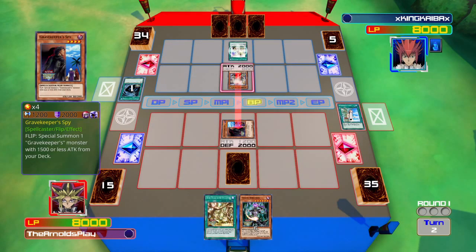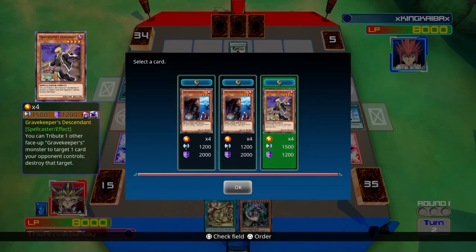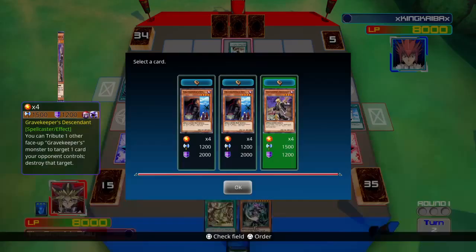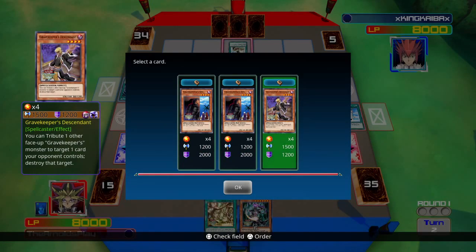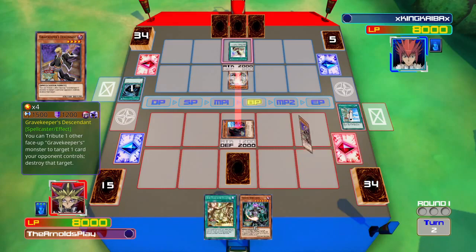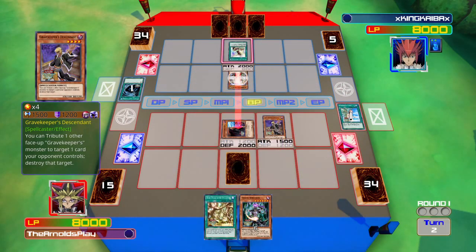Fortunately my monster has 2000 defense - Gravekeeper's Spy. When it's flipped up, it allows itself to special summon another Gravekeeper's monster with 1500 or less attack from my deck to my field. I'm going to go for Gravekeeper's Descendant - a really good card. They're all spellcasters in this deck, and I get to tribute one Gravekeeper monster on my field to destroy one of his cards, which I'll probably do next turn.